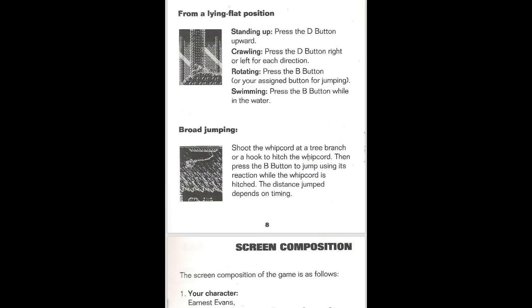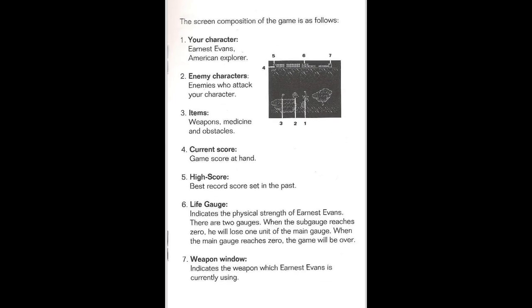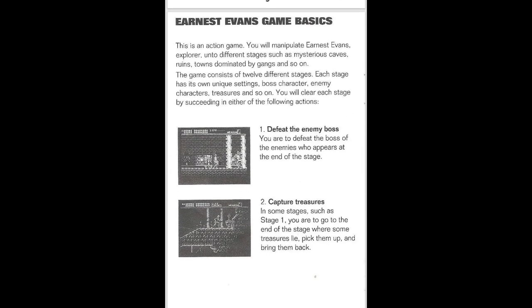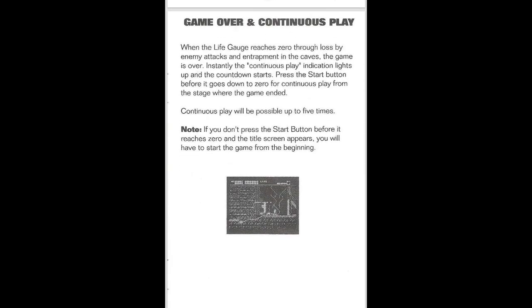So: go to Mexico to the cave, get the statue, face Tresider in Europe, and meet your fate in Peru. We did the first part of that. How do we control Ernest? Standing up, press the D button. For lying flat, you can stand up, crawl, rotate or swim. For broad jumping, shoot the whip cord at a tree branch or hook, then press B to jump using its reaction. It seems like it's very timing-based and not really reliable.